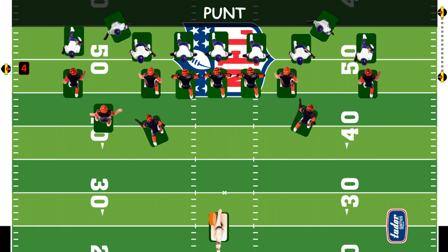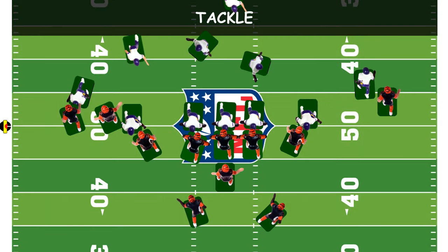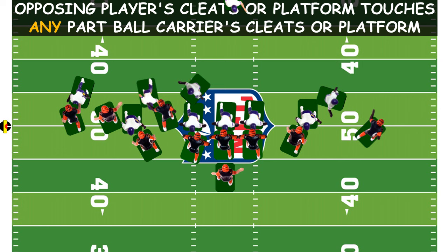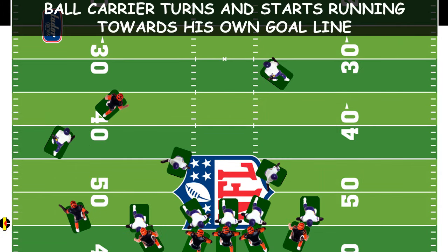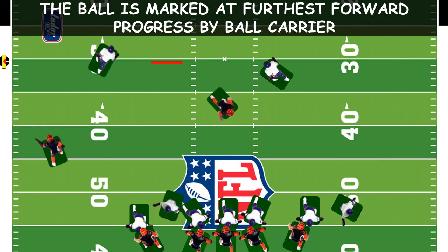A punt is kicking the ball to the opponent instead of running a play. If the offense did not make its 10 yards in three downs, they usually punt the ball away or kick for a field goal on fourth down. A tackle is bringing down the ball carrier. The ball carrier is considered tackled when the opposing player's cleats or player platform touches any part of the ball carrier's cleats or player platform. The ball is downed at the front of the ball carrier's cleats. If the ball carrier turns around and starts running toward his own goal, play stops and the ball is marked at the furthest forward progress by the ball carrier.